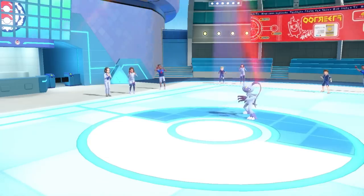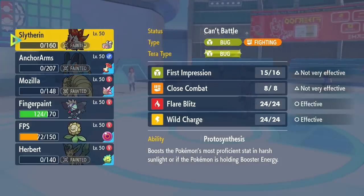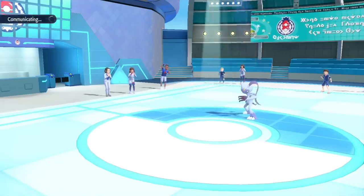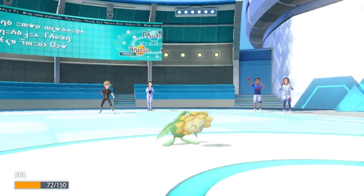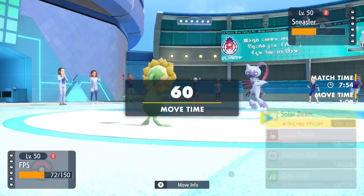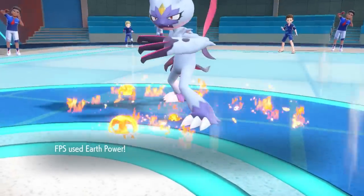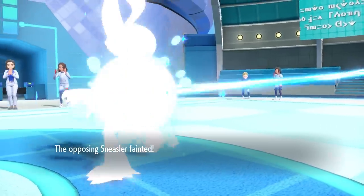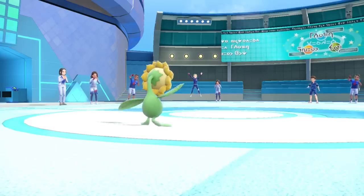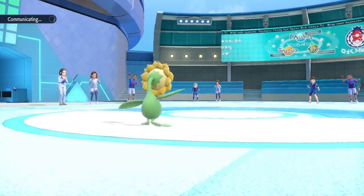Sneasler finishes me off with Acrobatics. But at least with the intel, I know that this thing is not able to avoid an Earth Power. Since it's an Unburdened Sneasler, these things are always Adamant — meaning Sunflora in the Sun outspeeds, and I can go for that Earth Power, which definitely takes care of the guy. Sunflora killing a Sneasler may have never been done before, and in the process we did it by looking badass.